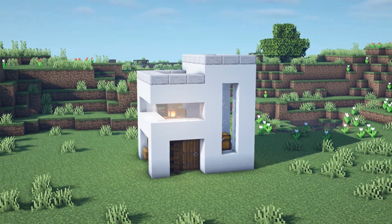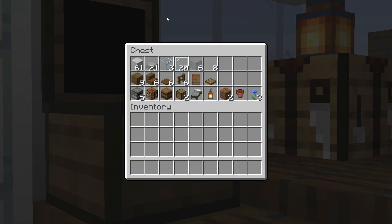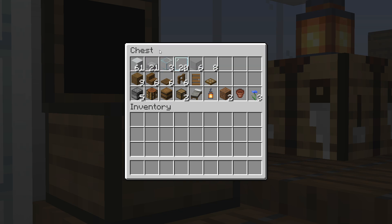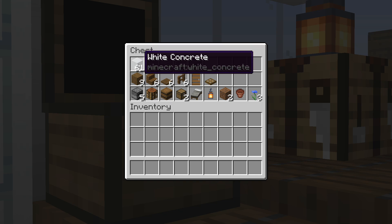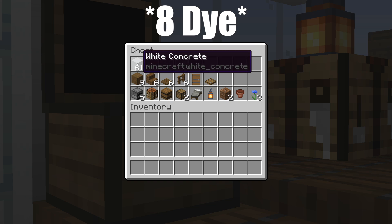We can move on to the fourth and final build: the modern starter home. Here are all of the materials. We start with some white concrete — some may say it isn't a starter material, but in a small quantity like this, getting a stack of concrete really isn't too difficult. It's just half a stack of sand, half a stack of gravel, and four dye.